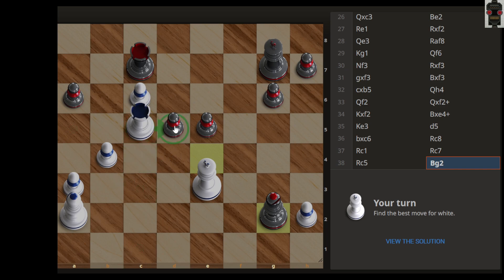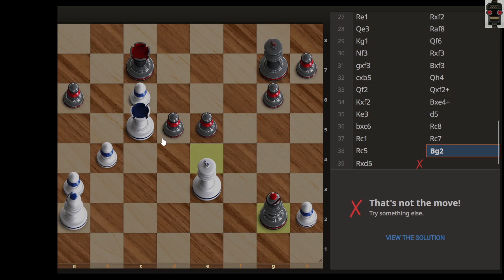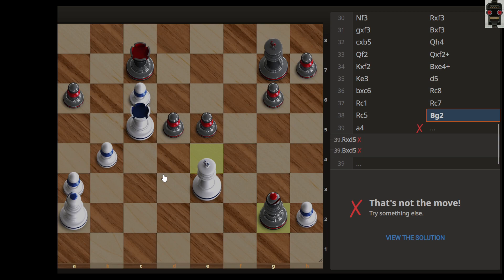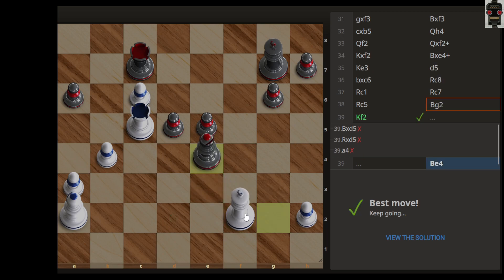We can capture with the other rook here — if rook captures this pawn, then the bishop will capture, and then slowly slowly we can push our pawn. Maybe this could be an idea. Let's capture with this... okay, this is not a good idea. Nothing is really working here.